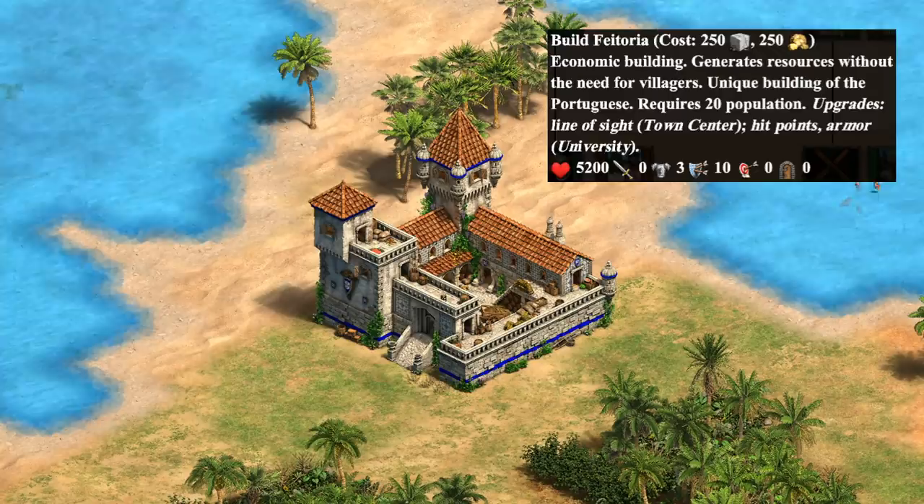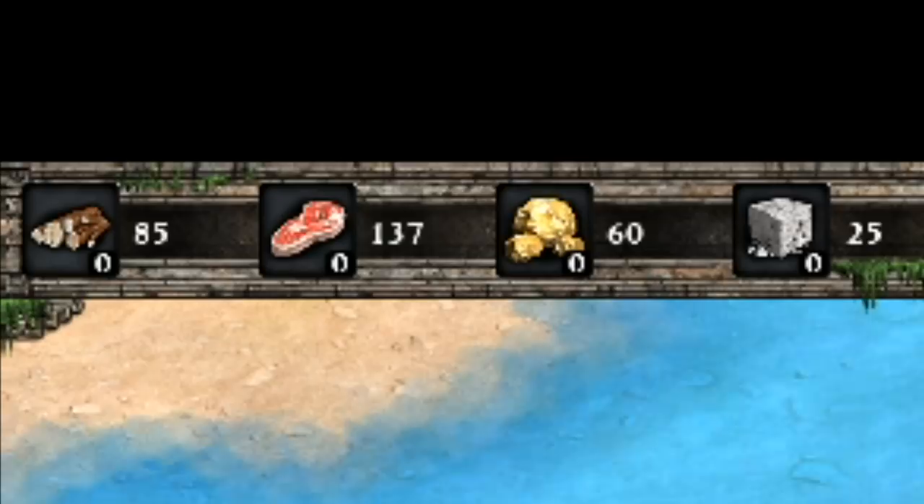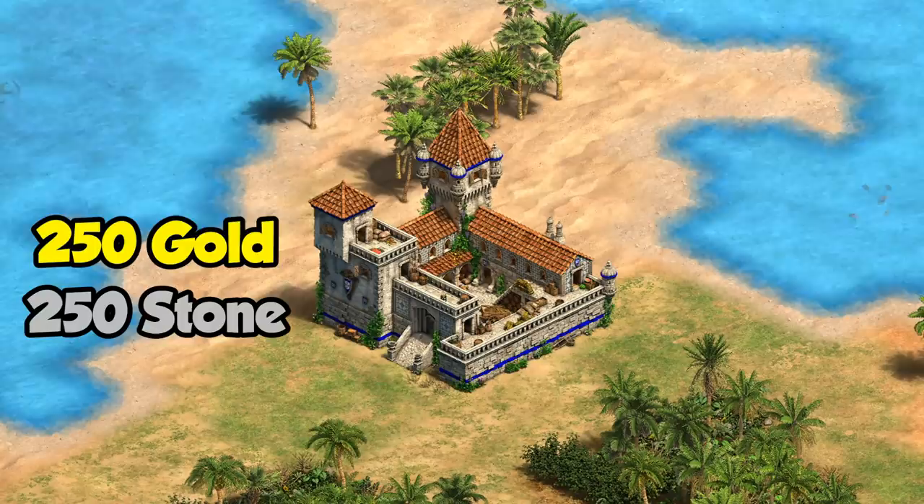To start with the basics: the Feitoria is a unique building for the Portuguese in Imperial Age, which you can think of as a factory that generates a trickle of resources similar to relics. But instead of gold, it generates all of them. The downside is its initial high cost and that it takes up 20 population space.